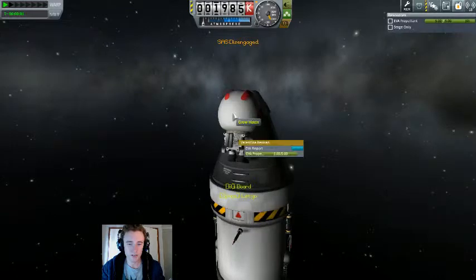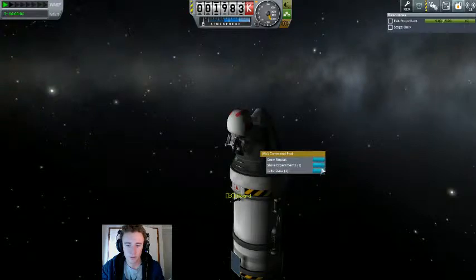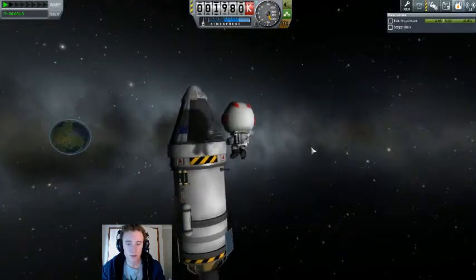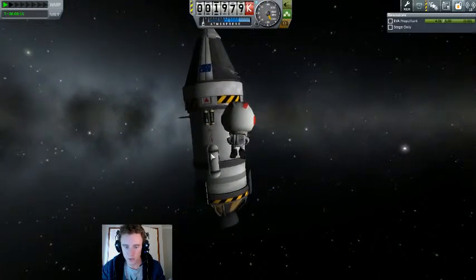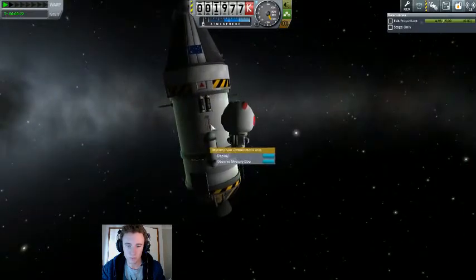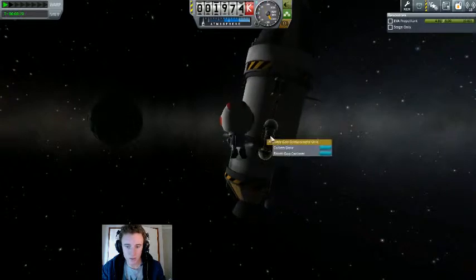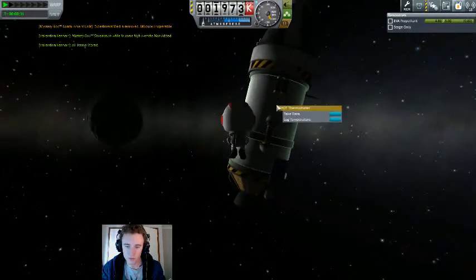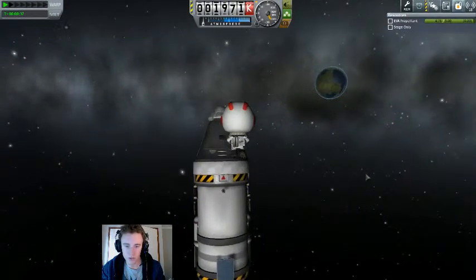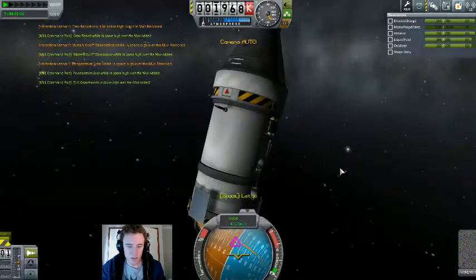Alright, Val — out you get. EVA reports, good observations. Now we'll take the data from all of this. This is a good practice for anytime you're in orbit — jump out and collect the data from your experiments, even if you're planning on recovering them on landing. Because there is a tendency for things to blow up.